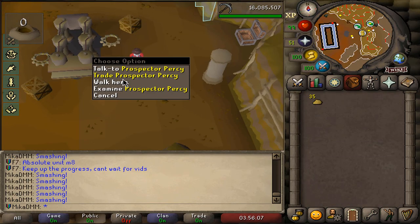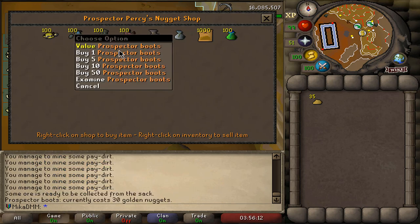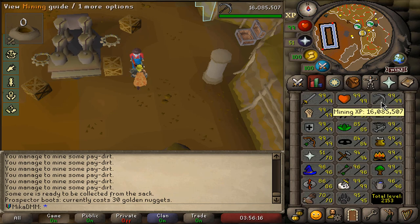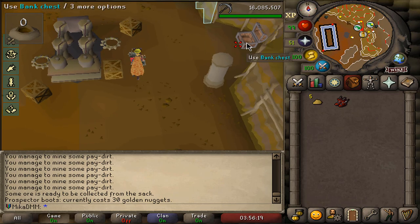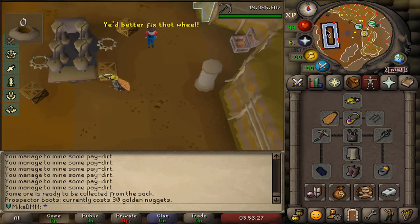Here comes the second out of four prospector pieces — we have enough nuggets to buy ourselves the boots. Very, very nice. We're up to 16 million mining XP; we started at 13 million. This is going to be a very long grind to finish this prospector, but I do it while AFKing and doing other things, so it's not too bad at all.